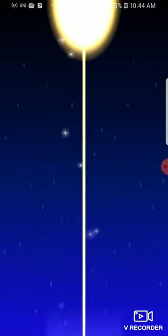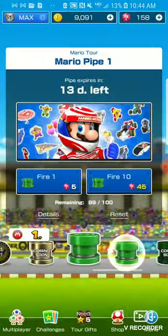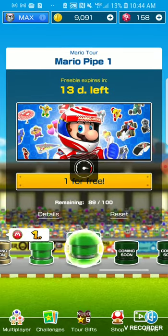First one is green. And this is Poltergust 4000! Wow. I've gotten four supers so far.